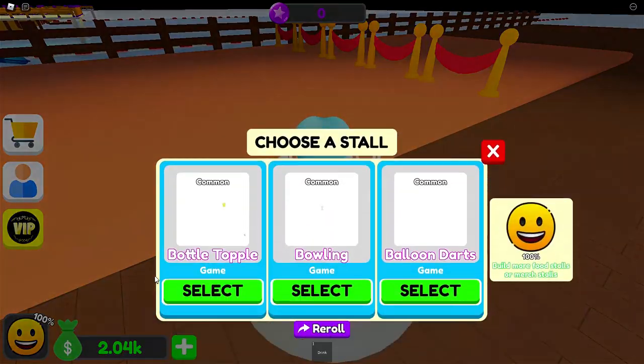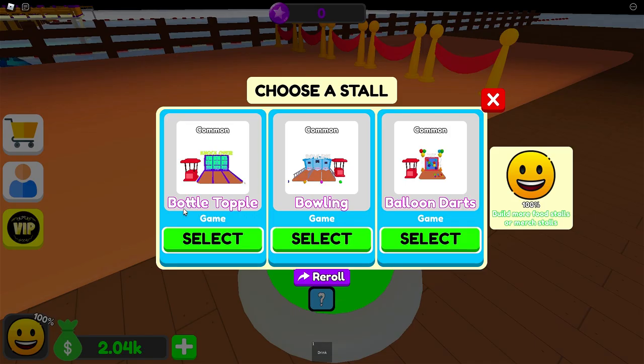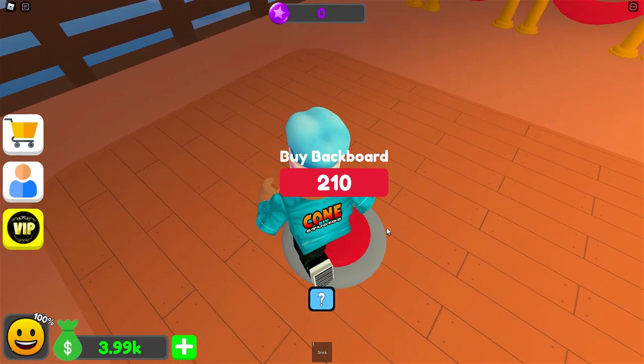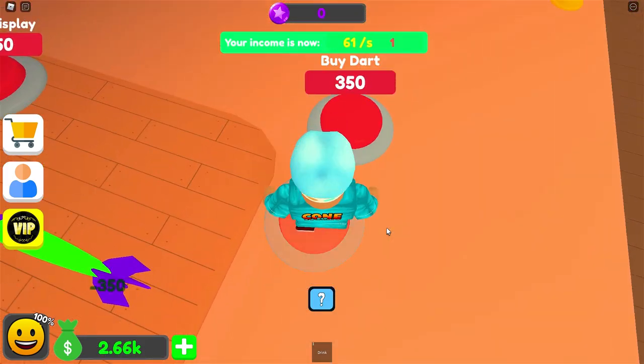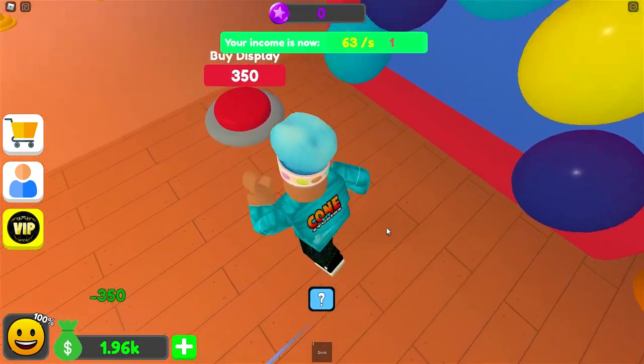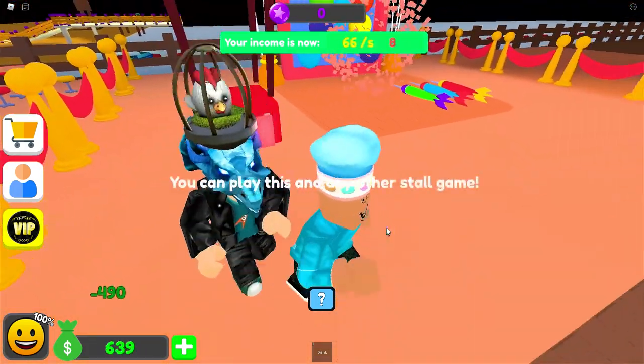I can now buy another stall for $700. This is an actual game one. I can buy bottle topple, bowling, or balloon darts — I kind of want balloon darts. A backboard for $210, some more balloons. I can buy a dart for $350, another dart, and another dart. A display for $350, another display. A sign for $500, and a ticket booth for $500.